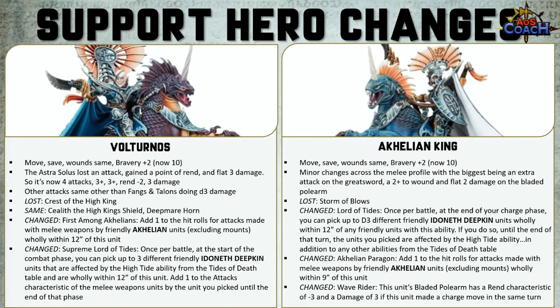Another key change is the Archillion Paragon, which now adds plus one to hit rolls for attacks made by melee weapons of friendly Archillon units, excluding mounts, that are wholly within 9 inches of the unit — a nice little boost, especially for preparing for High Tide.